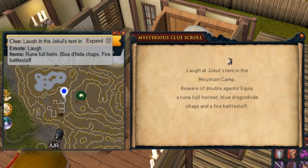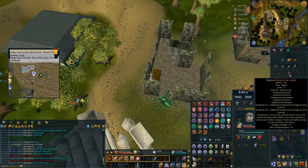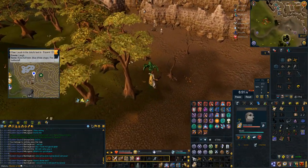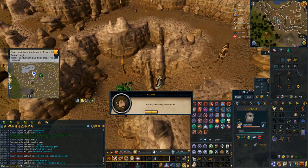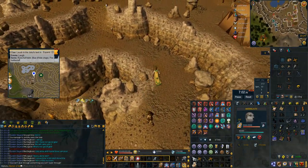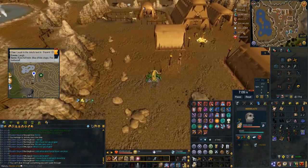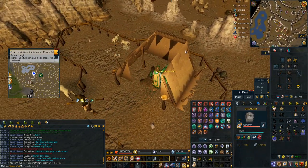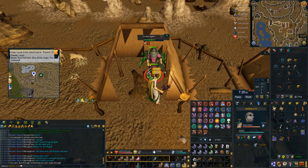This clue is laugh at Jokul's tent in the mountain camp, south east of Rellekka. What I do to get here is use my slayer helm which is imbued with slayer rings to teleport to the Fremennik slayer dungeon. Then I bladed dive and surge up there, climb over the wall. Your bladed dive is just about to come off cooldown so you can bladed dive onto the ramp, but don't surge or bladed dive anymore otherwise you'll be in combat and need to do an emote. Run towards the tent and as I reach it I'm out of combat, do the emote, kill the double agent.